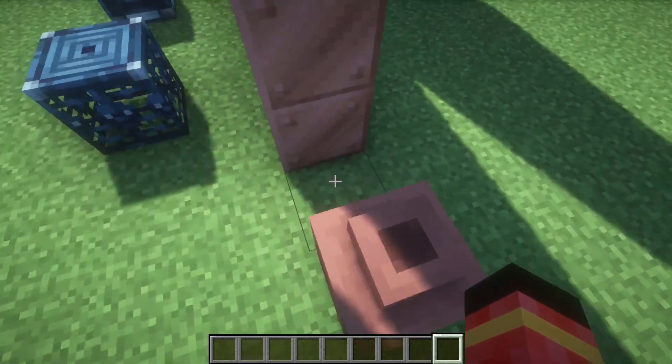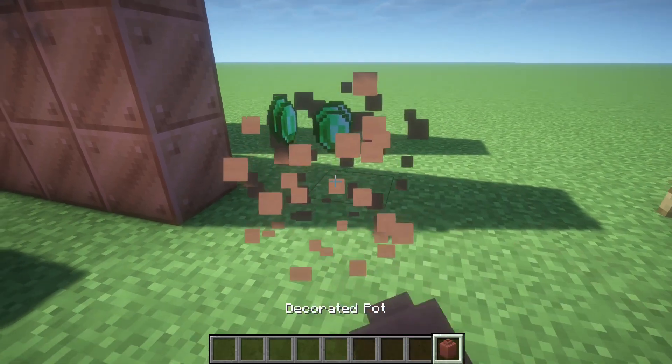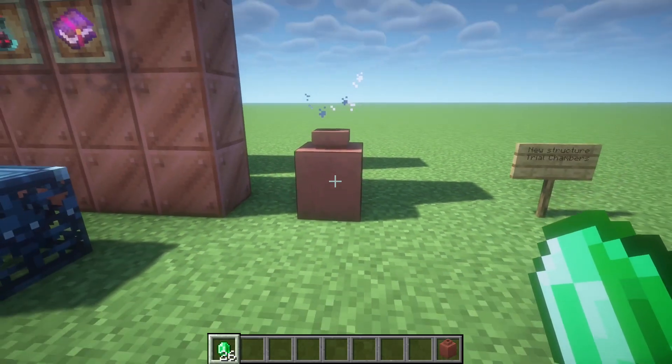You know the decorated pot from 1.20? It got an upgrade — it can now store items. Very cool.